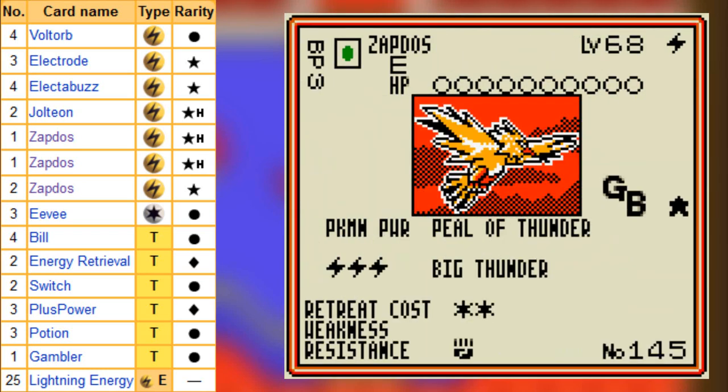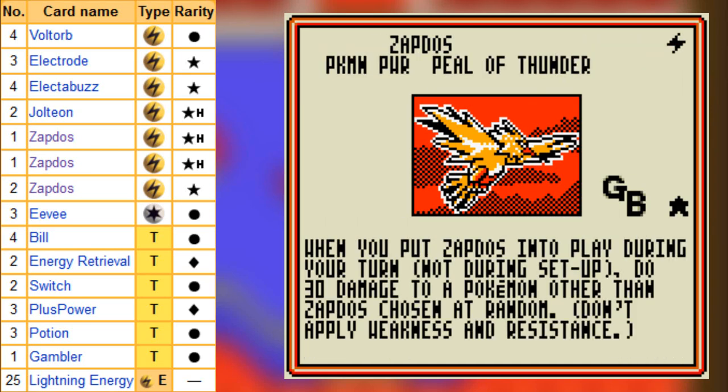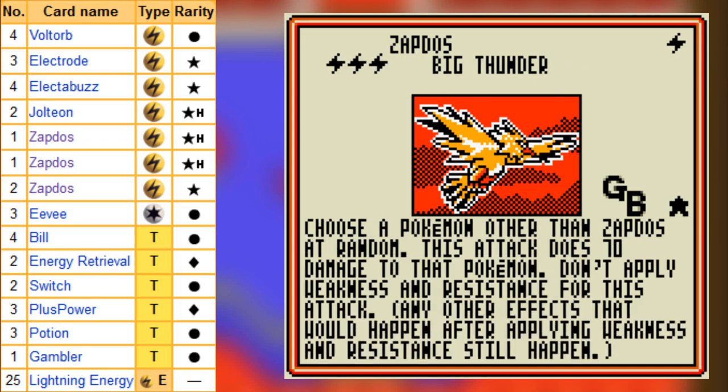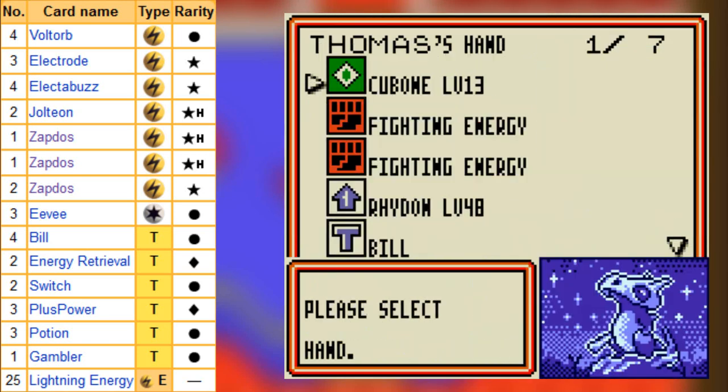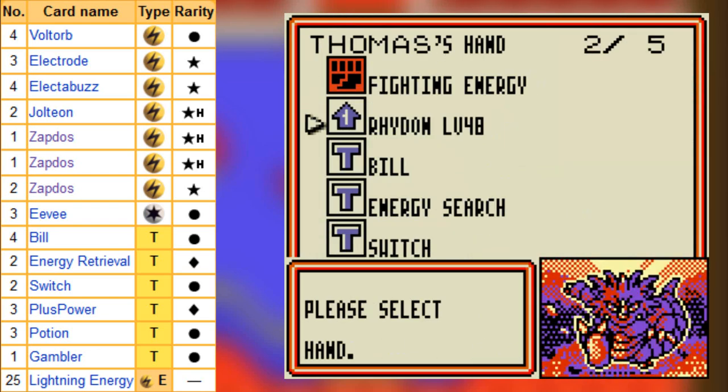So anyway, this is Zapdos. This is another promotional card. Look at that - no weakness. Resistance to my type. Out of everything. So I'm gonna have a fun time beating him. Look at his Pokémon power: when you put Zapdos into play, do 30 damage to a Pokémon other than Zapdos chosen at random. And it just magically landed on me instead. And Big Thunder - choose a Pokémon other than Zapdos at random, it does 70 damage and it doesn't affect weaknesses. He is a very nice guy.